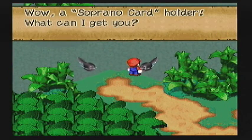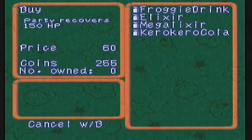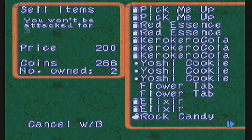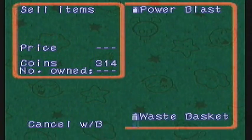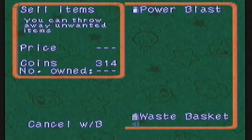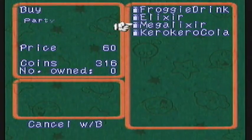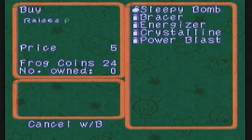I got the Soprano card. Wow, Soprano card holder! What can I get you? And now he gives us the option to buy Megalixers, which restore 150 HP to the party, and Kiro Kiricolas which recover fully. So what I'm gonna do is I'm gonna sell my obsolete items, which include Mid Mushroom, the Bracer, and the Elixirs. I guess I can sell the Shining Stone now — but I might not be able to get back in that door if I sell it, so I'll skip that. We'll buy four Megalixers. Welcome to the Frog Coin Emporium! Man, I'm up to 24 Frog Coins already? Wow, that's amazing.